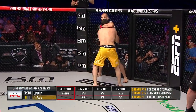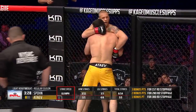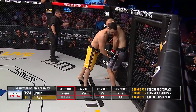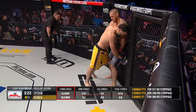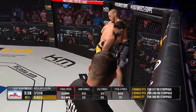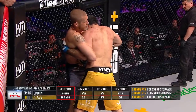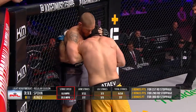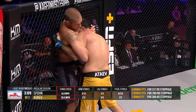Absolutely. Both these guys seem to want to stand in the open stance at range, find their rhythm, and land shots. They've been trading a lot of kicks and a couple of really nice inside kicks now. Atayev tries to knee the leg there, with Spawns pressing his taller opponent against the cage. Randy, this is one of your specialties — cage wrestling. Where does the height difference come into play here?